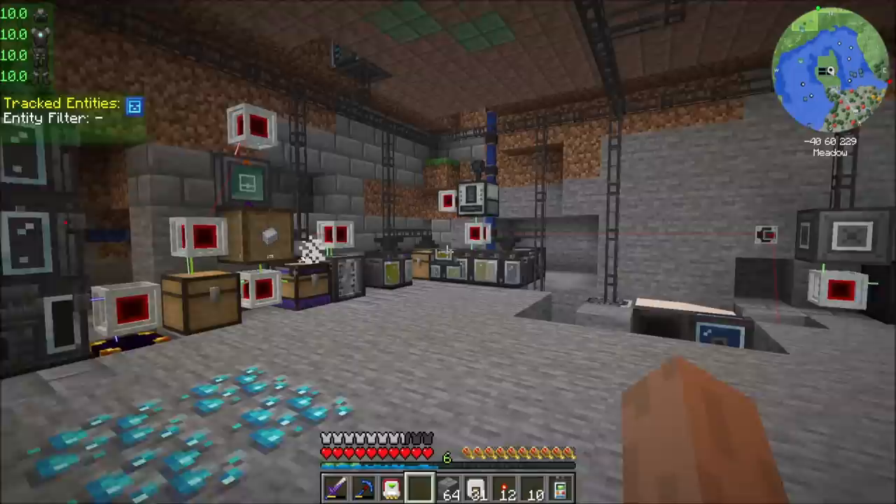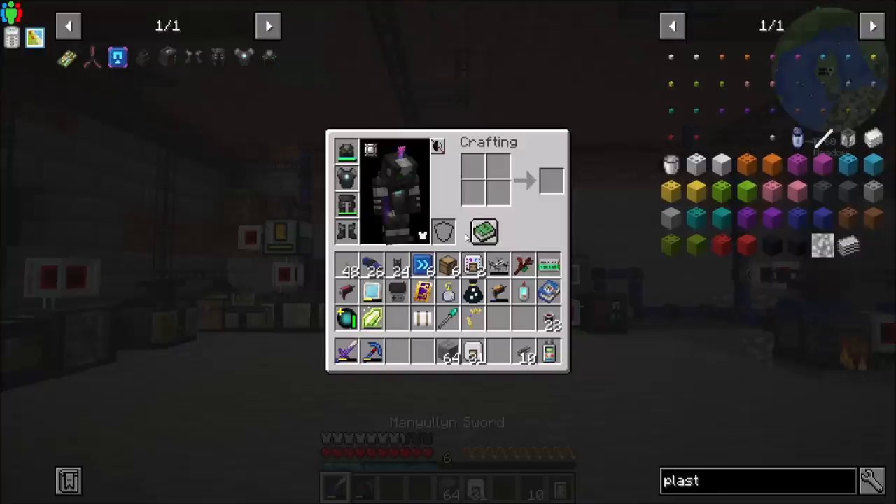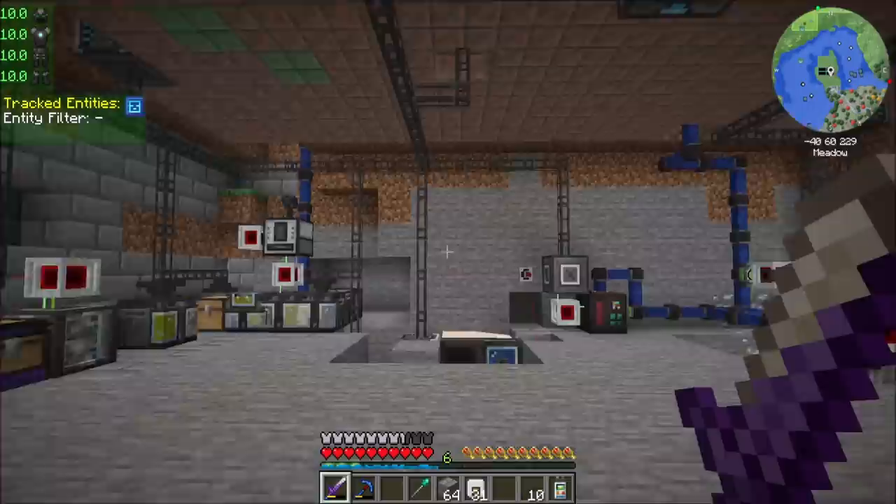So once we hit 128, we should see the redstone signal up there turn on. And that turns off this. There's a few buckets in here, so what it turns off is the transferring of empty buckets to being filled up. So we'll always have a little bit more than 128, which is fine. And then if I use plastic, the redstone signal turns off, the crafting resumes. And then once we have enough plastic, the redstone signal turns on. So that's fully automated plastics — pretty neat.